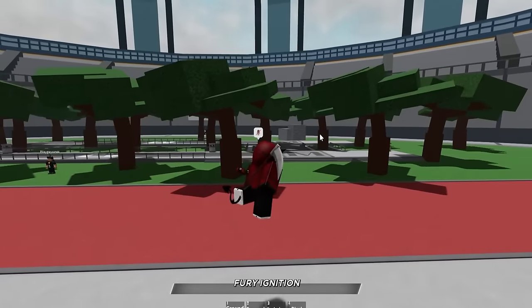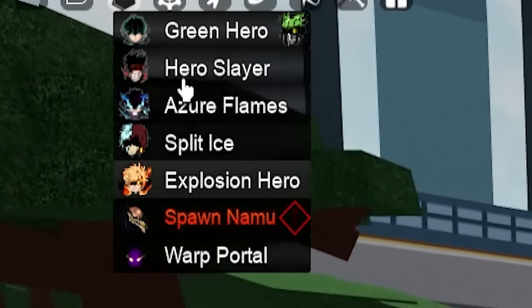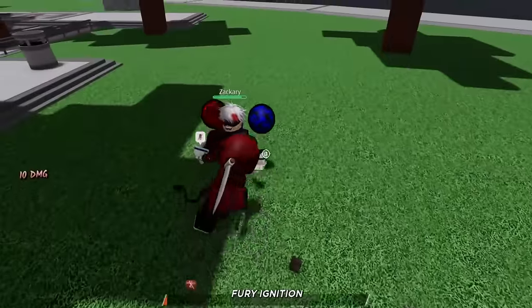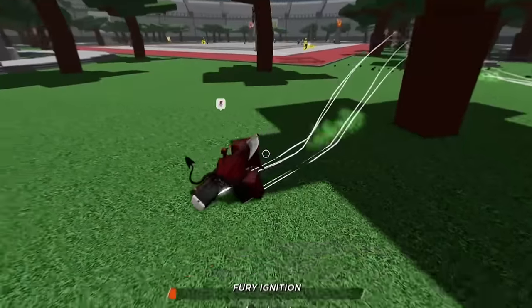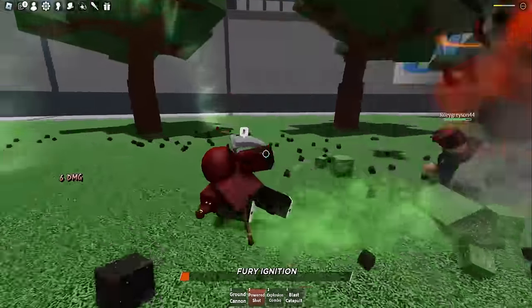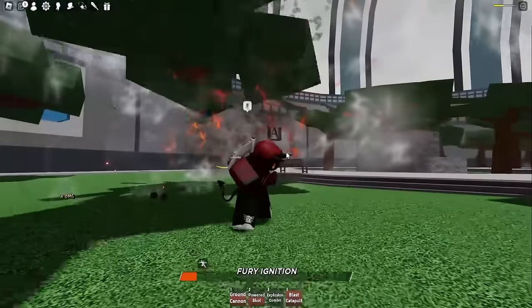Here we are back inside of the battlegrounds game and it is time to sweat with this new explosion hero moveset. I spotted a wild Gojo over here, might as well go ahead and do a little bit of the combo action to him. Or this random dude will come up to me — am I already gonna have to 2v1? I just got here, man. Let's run it — get over here, buddy boy! Blast catapult, bring him over, shoot him away.